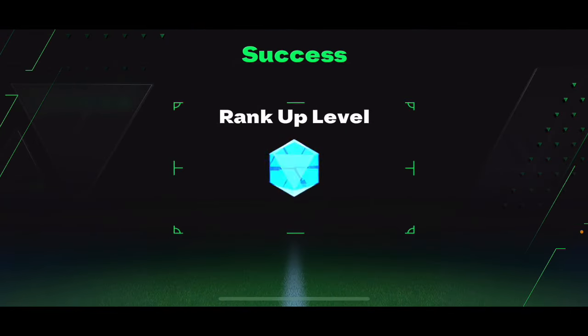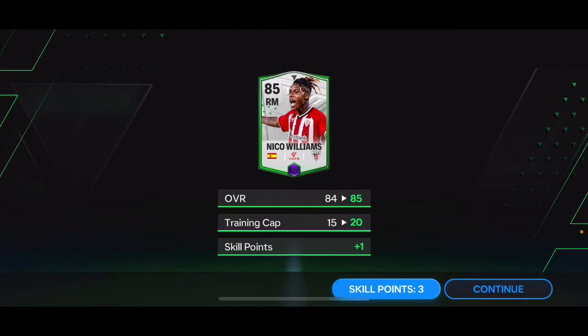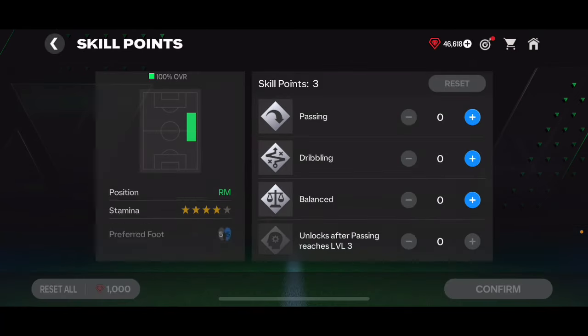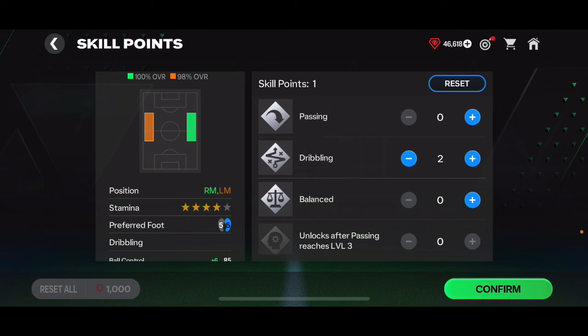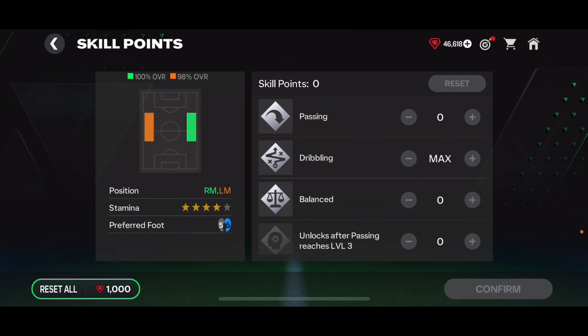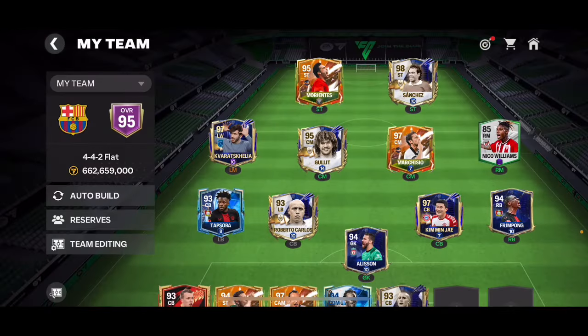I got unlucky with the rank-up, but if you use all three skill points into dribbling, you can see on the left-hand side that the alternative position shows only right mid at first. But if you upgrade dribbling to level two and then level three, the left mid position also pops up, meaning he can play as a left midfielder.